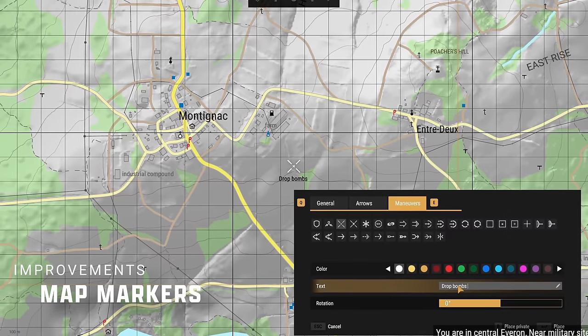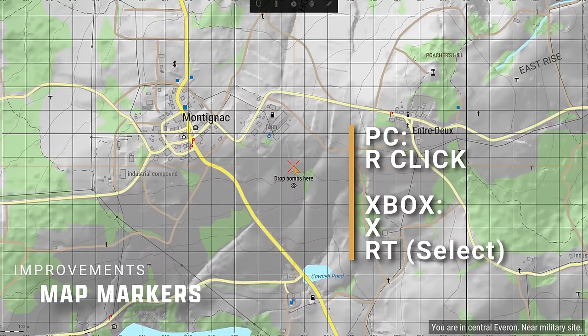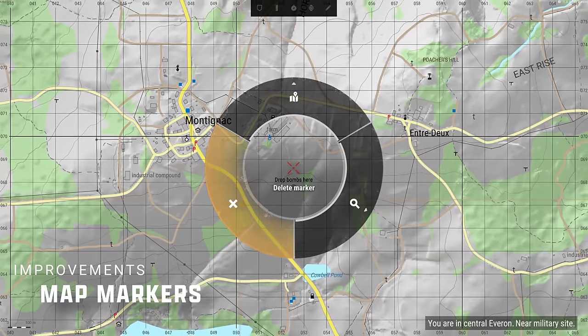Map markers are an important non-verbal communication tool used to inform the rest of your team of tactical maneuvers you intend on making, or enemy positions you've spotted. There are many predefined icons you can place down for each faction in a pinch, as well as custom markers to relay more specific information. Place down markers by double-clicking on the map on PC, or tap X on Xbox and select your desired icon with the right trigger. For custom markers, you can even make them private so only you can see them. To delete them, hover over the marker and right-click, or tap X on Xbox, and select the Remove option with the right trigger.